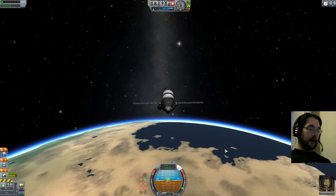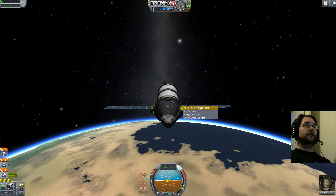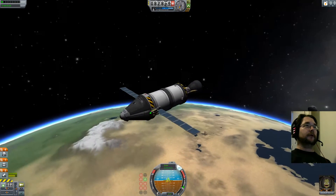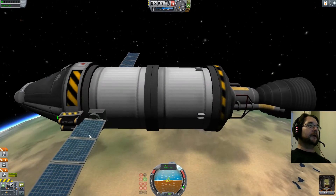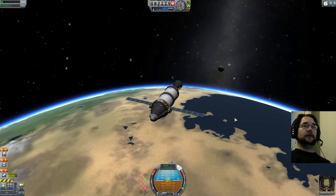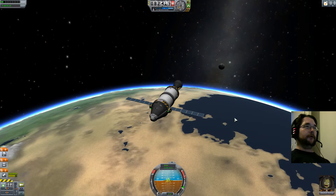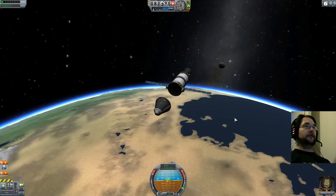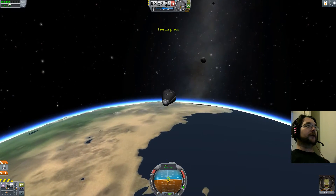I couldn't retract those solar panels — there's not even an option to retract them in the demo; I can extend but not retract. They're flipping through my batteries but don't seem to care — not a problem. So let's turn off capsule torque, jettison our service module, and we'll fast-forward because we can. Once we hit atmosphere at 70,000 meters we'll get kicked out of time warp.